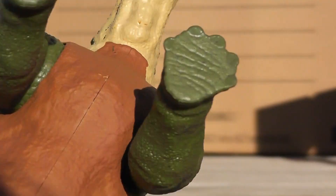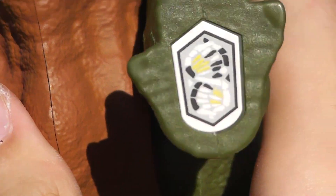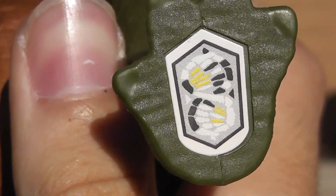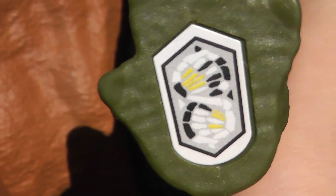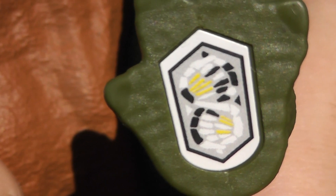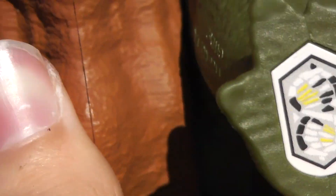So that one was a fun Stego release. It was pretty pricey here in Canada — it was $70. Next we've got the brand new Dino Escape Camp Cretaceous Stegosaurus, with that wicked action feature and the very cool paint job. There we go.